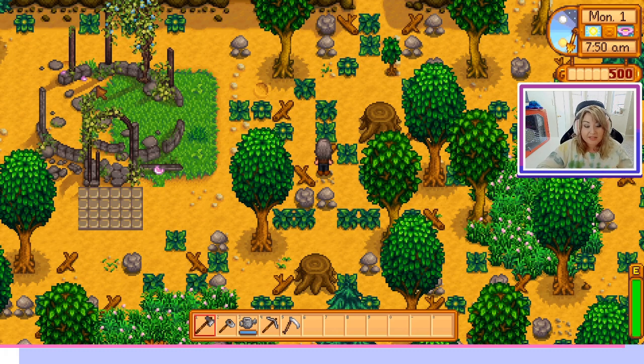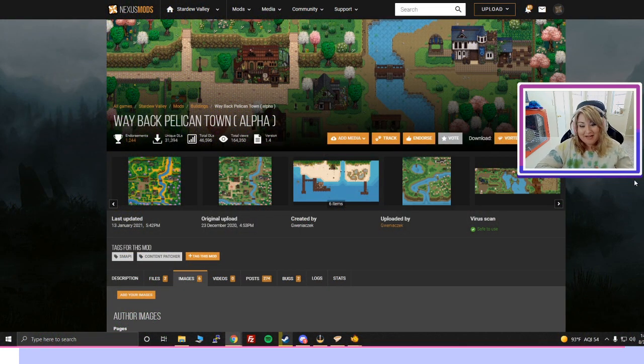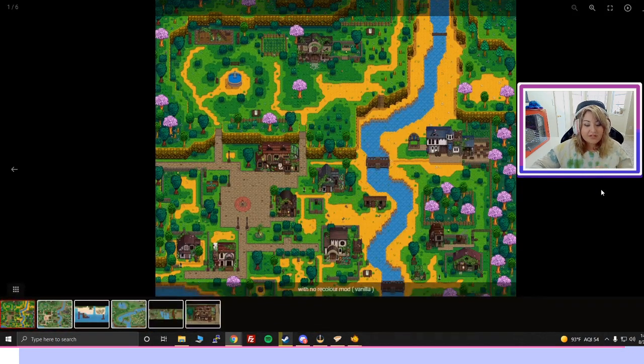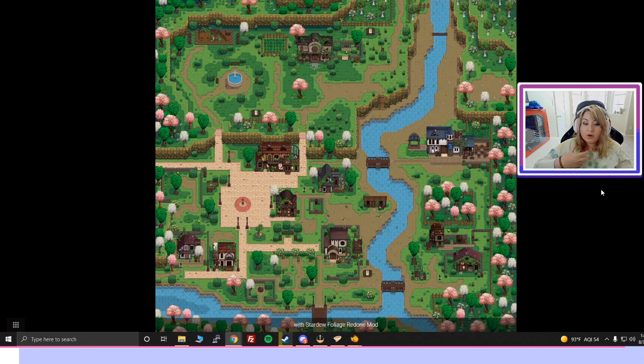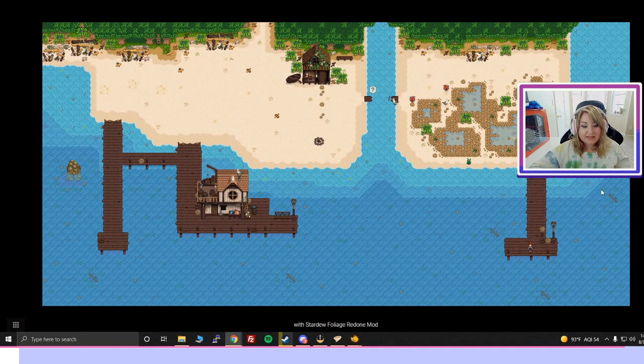Here is the complementary mod: Way Back Pelican Town alpha, also made by Gwen — that's why it looks flawless together, they were made by the same person. Let's look at the images. This is what ours looked like without a recolor mod, but if you wanted to download the Stardew Foliage Redone mod, it would look more muted and cozy — more pleasing to the eye, like it's actually part of the game instead of the bright yellow and green.